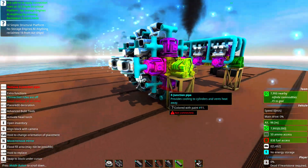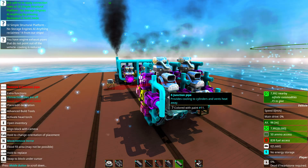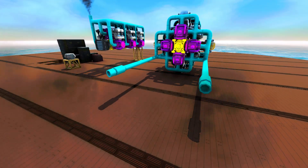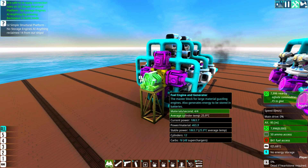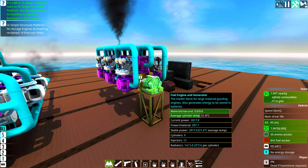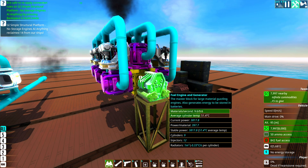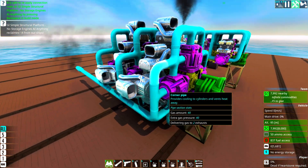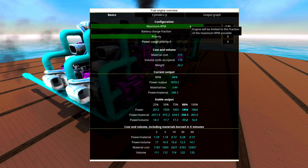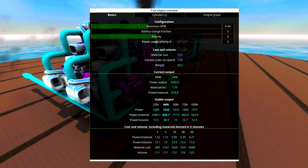Remember the more connections you have per cylinder the more cooling they will provide. If you really can't have exhausts on your build you can spam radiators all over the place. Everything is connected together and all the gases can escape in these two pipes. As you can see the power per material is now 465 compared to the injector engine's 400. This is not much better at all, especially considering the power of this engine is only 1800 and the injector engine is at 3800. This is because supercharger engines only really are efficient at lower RPMs. So what you can do is lower the RPM to something around 0.3 to 0.5 — around that range is recommended.